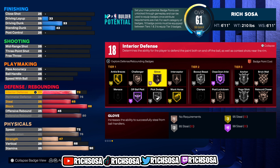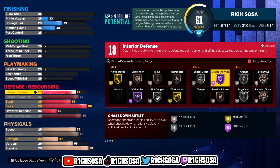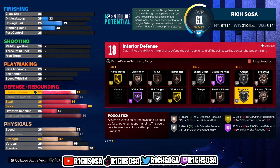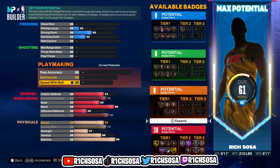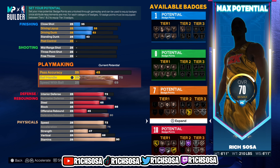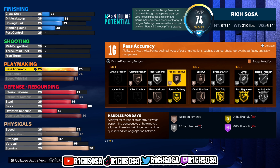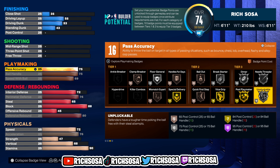For the defensive badges I like Challenger, Glove, and Interceptor. From there we get Box Out Beast on silver, Hall of Fame Chase Down Artist, silver Anchor, and bronze Rebound Chaser. Moving on to playmaking: speed with ball go with 69, ball handle I'm going with 75, and pass accuracy put this to the same — 75 — for a total of 16 badges.